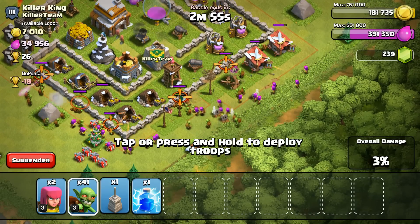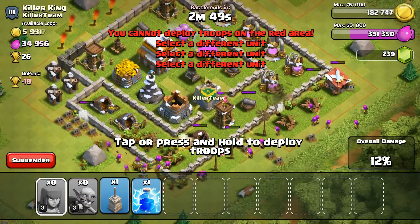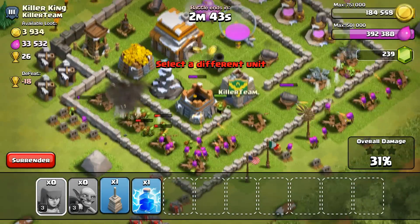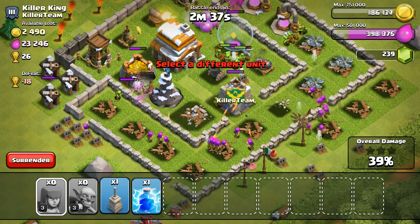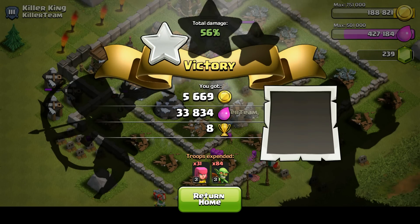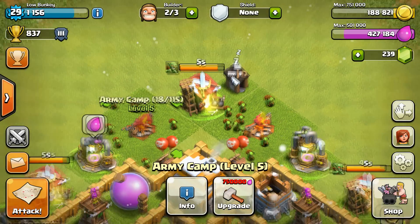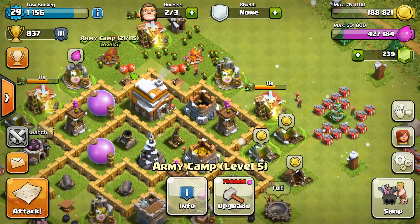Goblins are great especially for farming. As you can see I got rid of all my troops — I just want to get that one star so I don't lose too many cups. That's what you mainly want to do while farming: go for that one star. There we go — one star, a nice 30,000 dark elixir. Now when I come back I already have 18 Goblins in my army camp. That saves a lot of time, so definitely cook your armies while you're raiding or looking for a raid. Also, join a good clan to get Clan Castle troops.